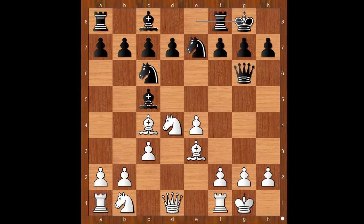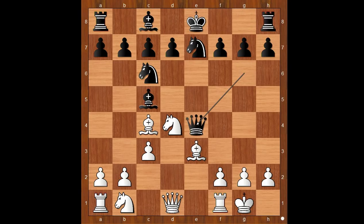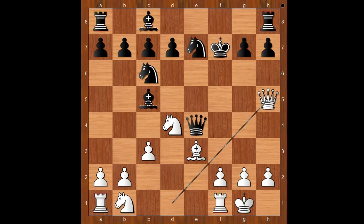Let's take it back. What if instead queen takes on e4 - is this a good move? White may continue with knight to d2, or with a fancy move: bishop takes on f7, check. After king takes on f7, then queen to h5 check, attacking the bishop on c5. Back to our game.